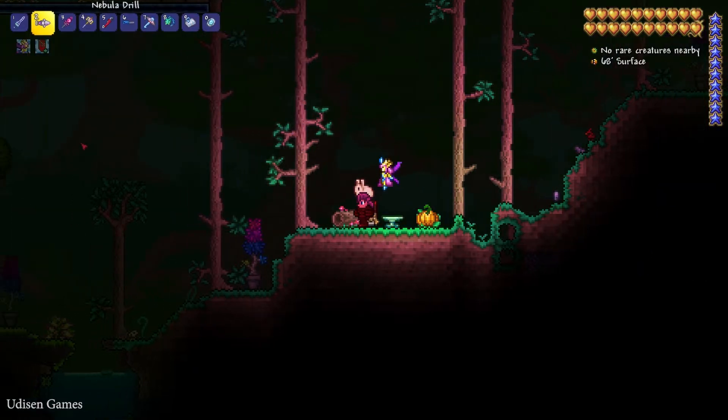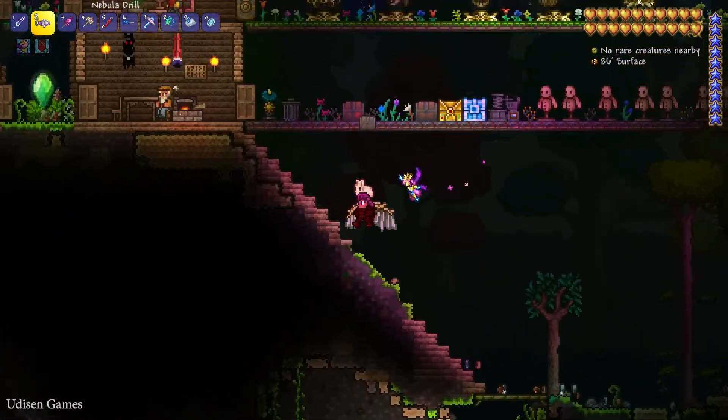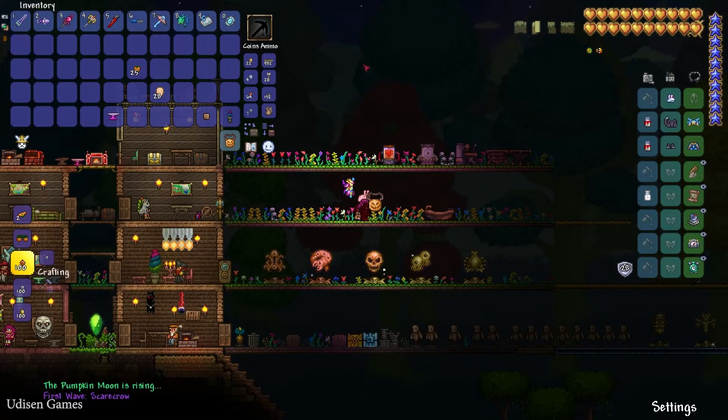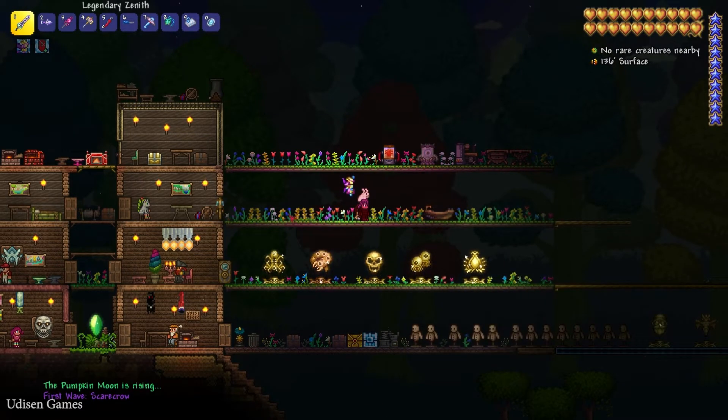The Pumpkin Moon Medallion is a consumable item. To use it, wait for night time. Once it is night, simply press left mouse button with the medallion and on any date you can summon the Halloween event.